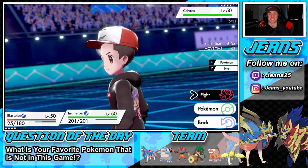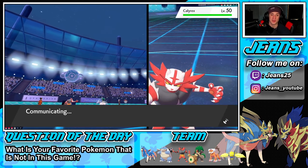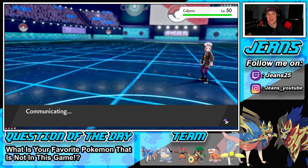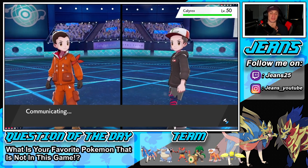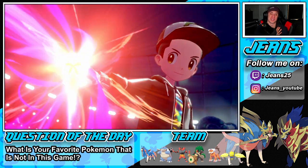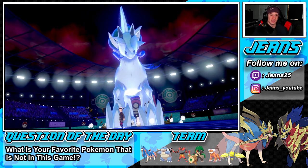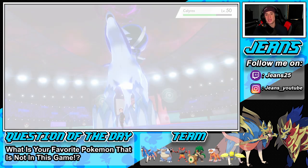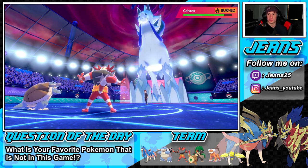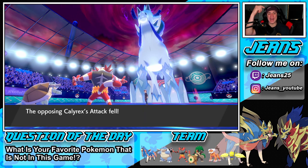We played nice control with this team — we got rid of that Trick Room right off with the flinch, played a nice Fake Out game, kept pivoting out for Fake Outs, and now we're pivoting with our Intimidates. Make a move — he's not forfeiting, which I give him props for since Calyrex can actually clutch up. We're going to drop this thing to minus 2. If we get a burn it's 100% game — show it to me. Let's go — burn and minus 1! Get him out of here, get out of my game!